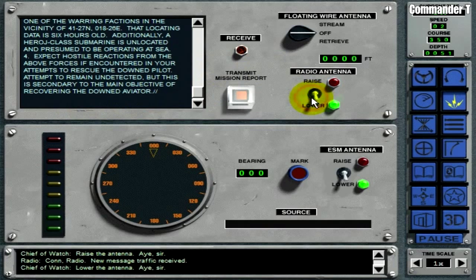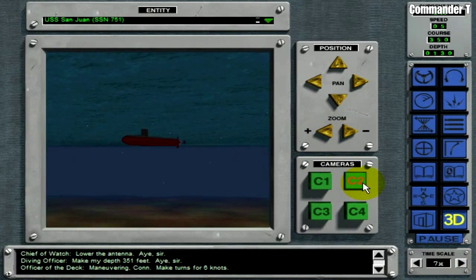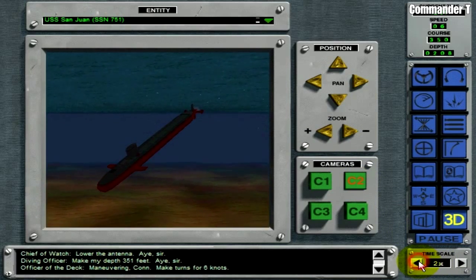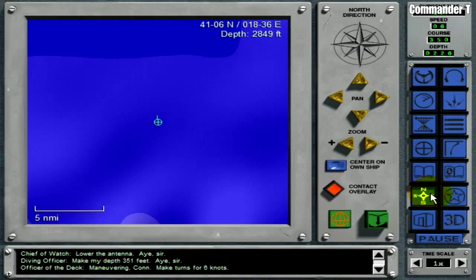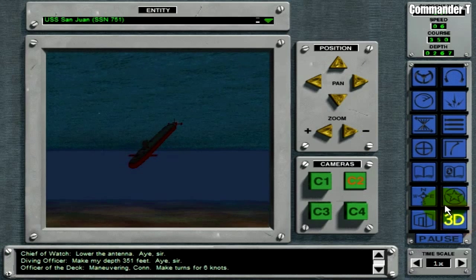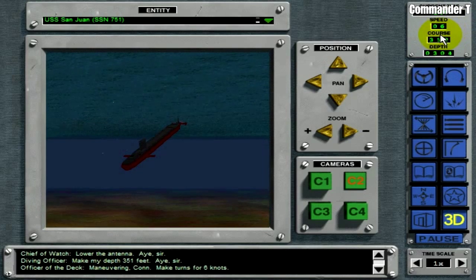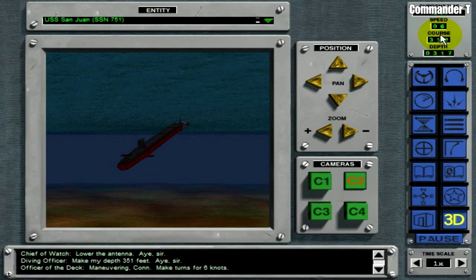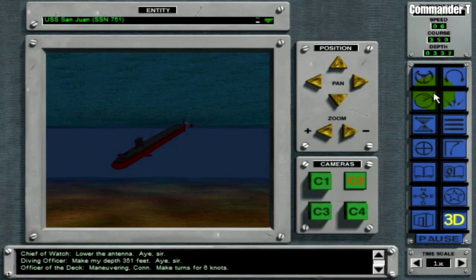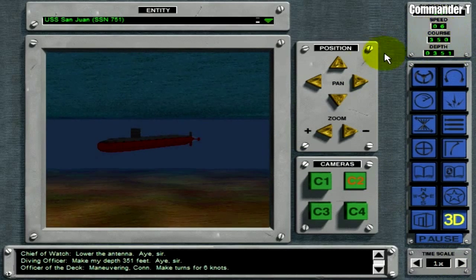Let's put our antenna down - if we don't, we'll break it off. We're going to go low and get our speed up. We can speed up time as well - off we go. If we click on this screen we can see how deep the water is - there's at least three thousand feet there, so we're not going to run aground. It's important to increase your speed slowly because if you go too fast you'll start to cavitate - that's when the propellers spin too fast for the water and bubbles are created, and then enemy submarines and frigates will hear you and track you down. So it's very important to keep quiet. Right, we can now increase our speed.